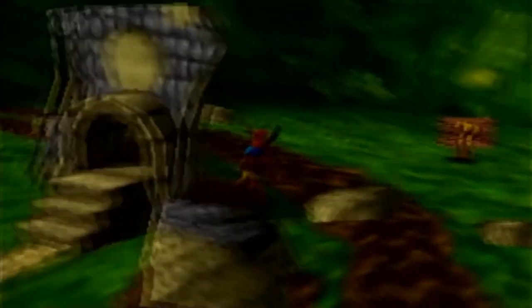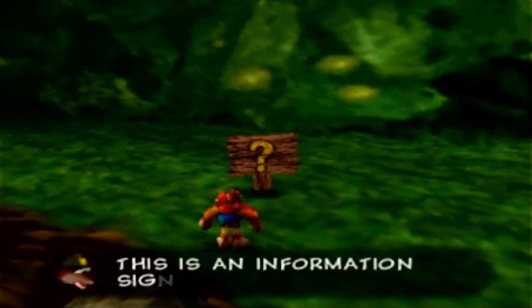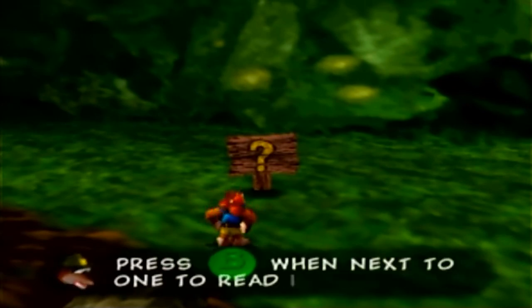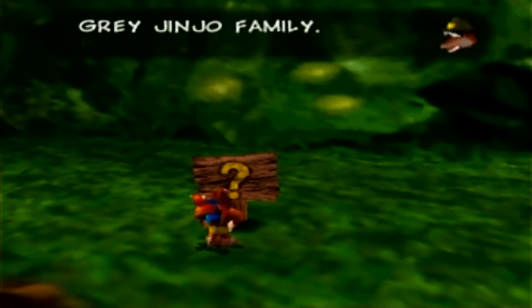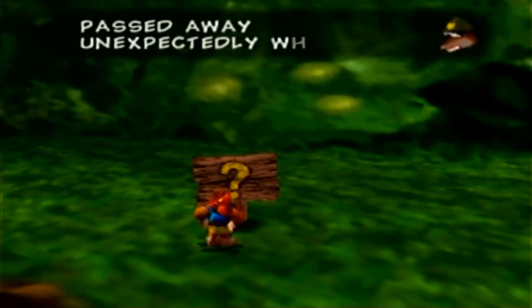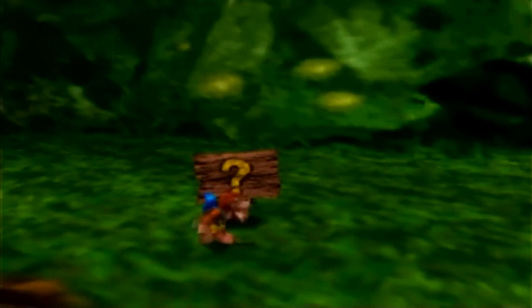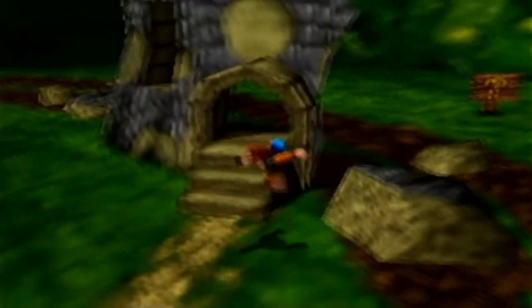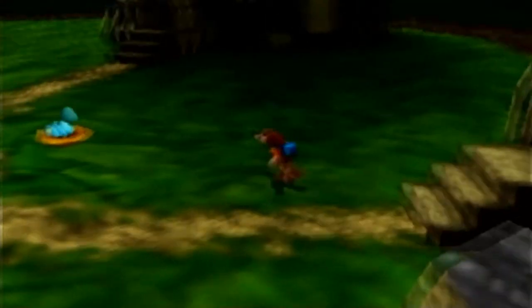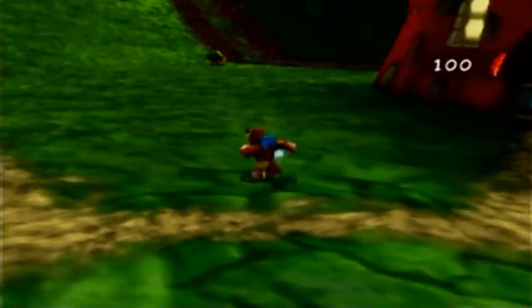This house has seen better days - what's going on here? An information signpost reads: 'In loving memory of the gray Jinjo family! Passed away unexpectedly when a huge digging machine flattened their house!' Yeah, I told you this game was a lot darker. An entire Jinjo family and their home was crushed by Grunty and her sisters. This game doesn't pull any punches when it comes to murder.